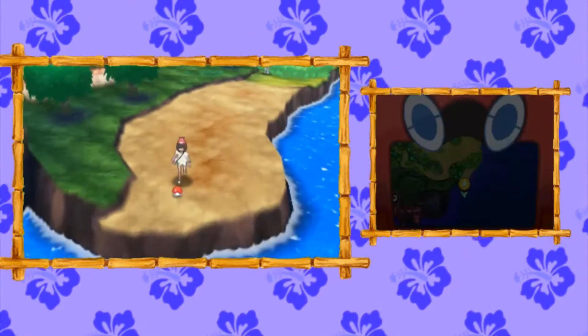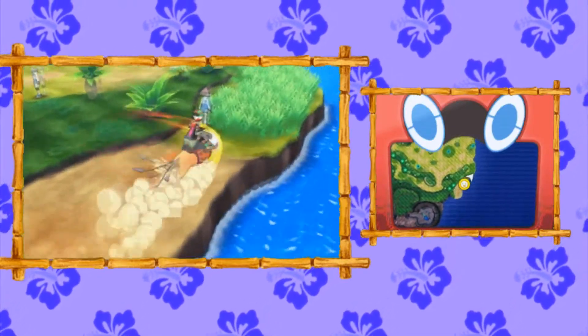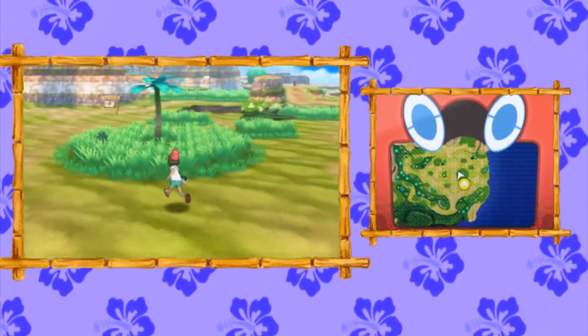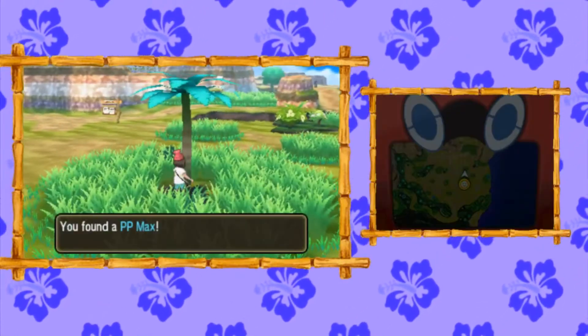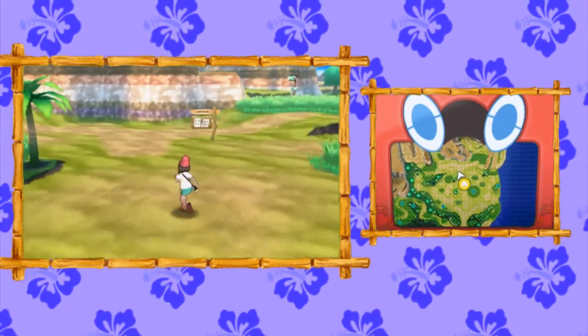Then you can make your way around this ace trainer, and on the south side you'll find a Carbos. I'm switching to Tauros here because this is my least favorite route — you have to be very careful dodging things that jump out of the trees, the grass, and the sky. Over here by this palm tree you'll find a PP Max.